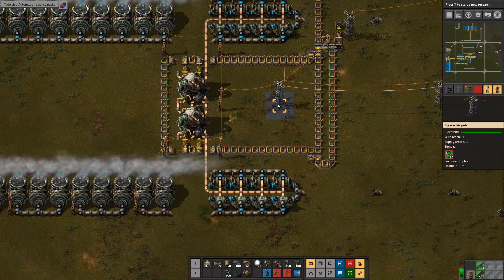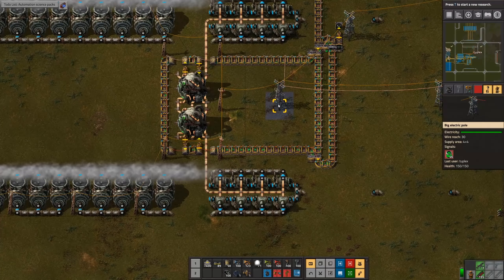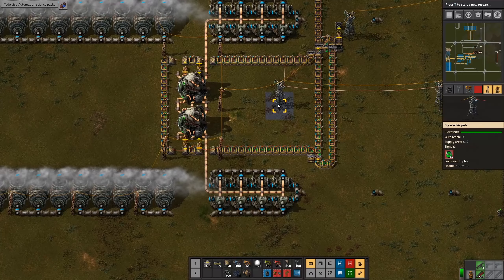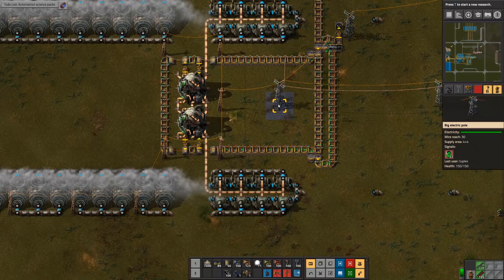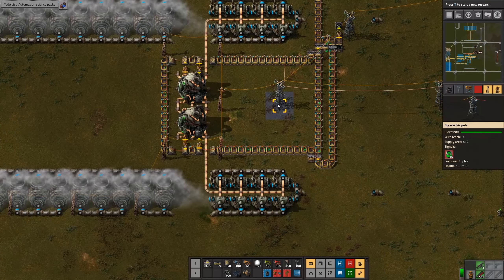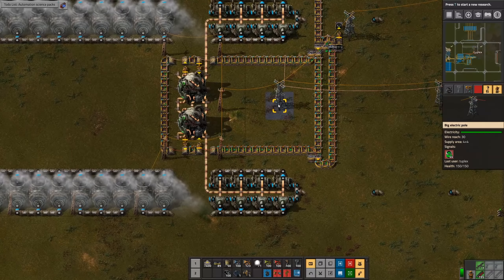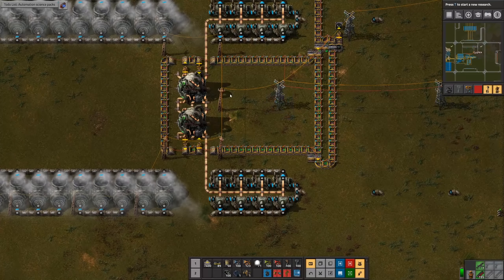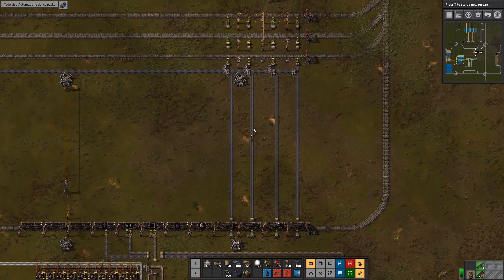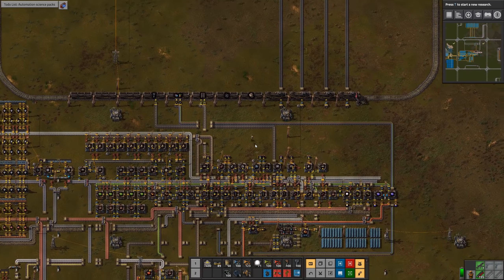Why do I have so many on the belt? It should stop when there's 10, right? Well, the number goes up and down a lot depending on how many are in the underground belts. Yeah, it's too bad that happens. It would be nice if we could read the contents of the undergrounds, but I guess we'll just have to deal with that. It just means we'll make a few more fuel cells than we really need — not a big deal.